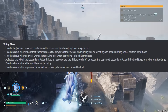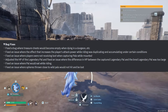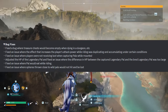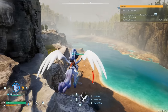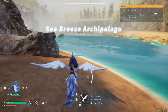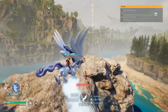They fixed an issue where the effect that increased the player's attack power while riding was duplicated and accumulating under certain conditions. Fixed an issue where players were not receiving loot when capturing pals while mounted. Adjusted the HP of the legendary pal and fixed an issue where the difference in HP between a captured legendary pal and a bred legendary pal was too large. Fixed an issue where pals would eat while riding. Fixed an issue where spheres thrown close to wild pals would not hit and be lost. They also patched the glitch where you could stack attack damage endlessly by mounting and dismounting pals to accumulate buffs.